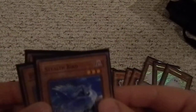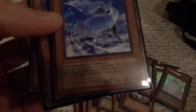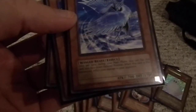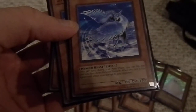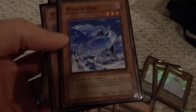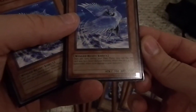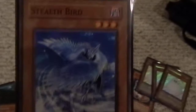Three Stealth Birds — level three, winged beast effect. Once per turn during your main phase, you can flip this card into face-down defense position. When this card is flip summoned, inflict a thousand damage to your opponent. So once per turn during my main phase, I can flip this into face-down defense position, boom — flip summon it — a thousand direct damage to my opponent. 700 attack, 700 defense, level three. Three of those.